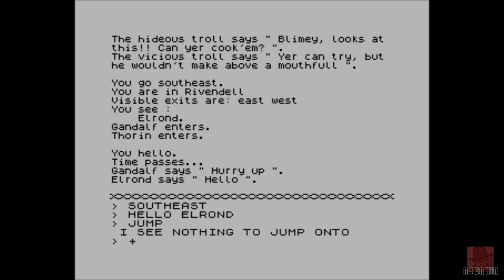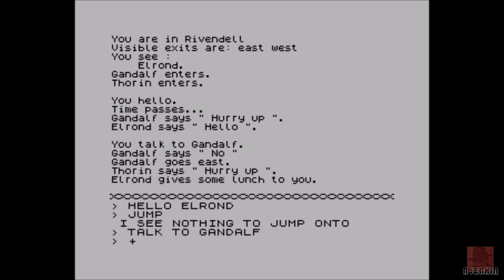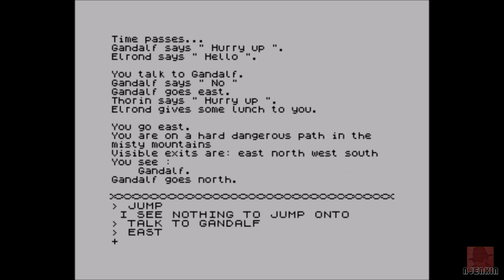Jump — there's nothing to jump, so we've learned something else there: jump is an actual command. Talk to Gandalf — Gandalf says no. Of course he's not very talkative, is he? Then he goes east — basically he tells me to shut up. Elrond's got the right idea though: he's given me some nice lunch. I'll take that with me — maybe eat it a bit later.